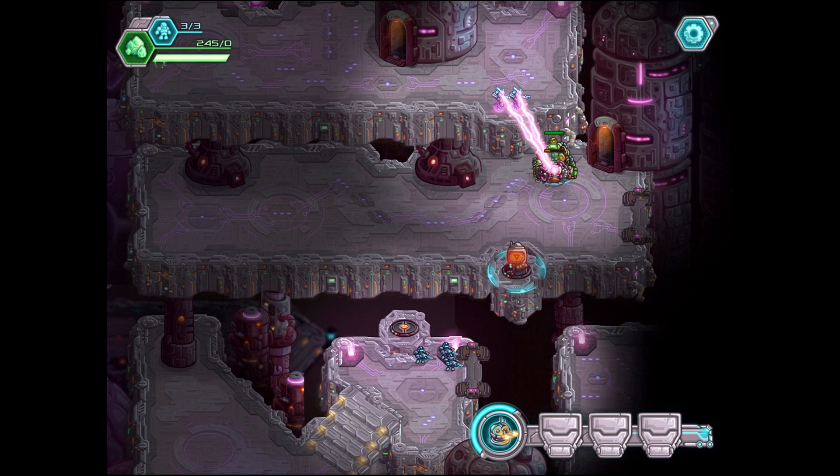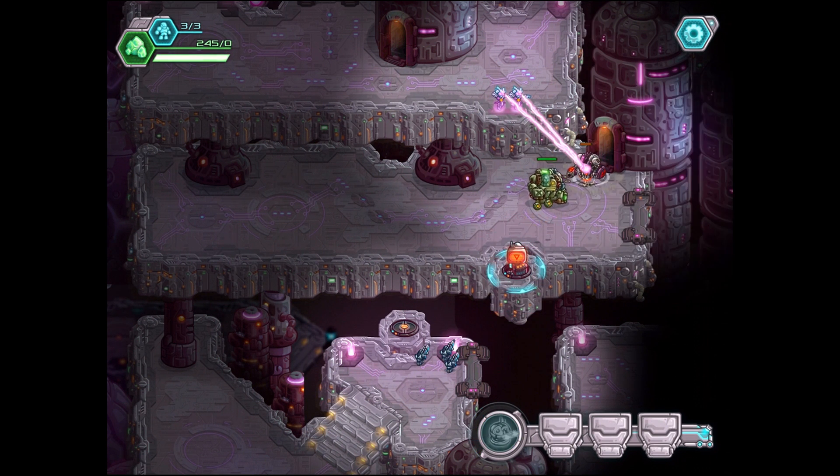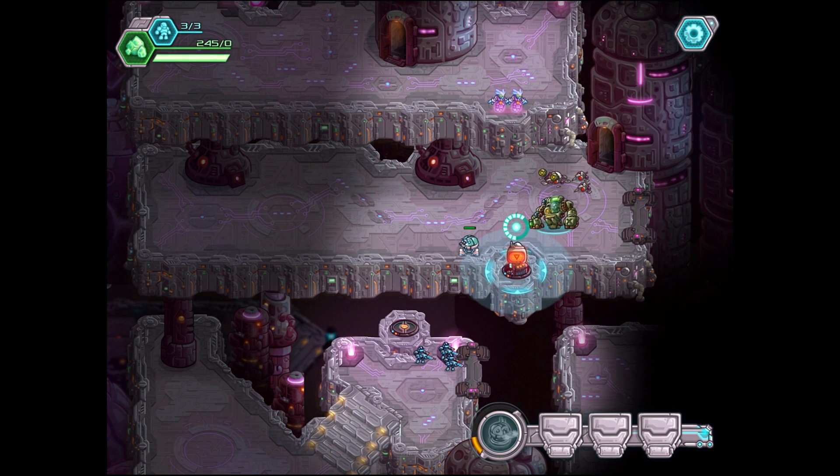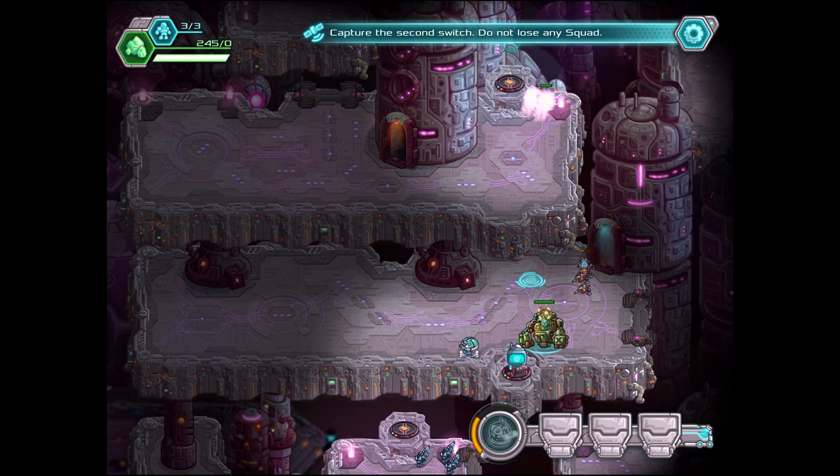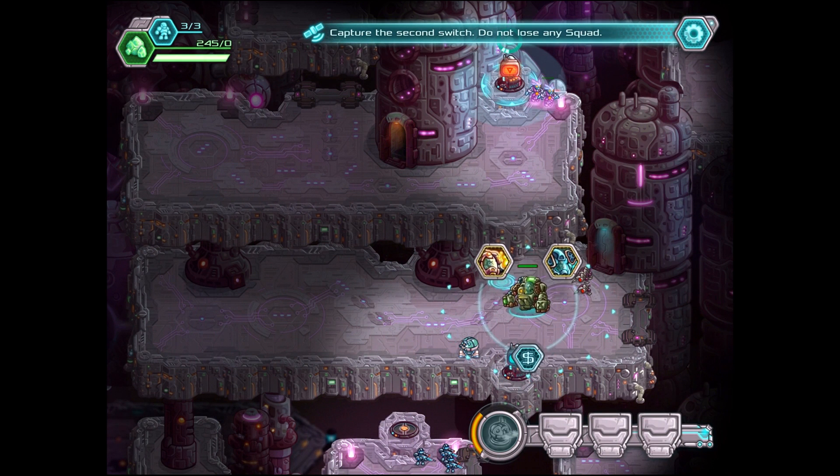Basically what we've got going on right now is we've got three different sections where our guys are located, and we're gonna have to switch in between these guys and use them to help each other out — that's the biggest issue with this. It's very difficult because you're only really allowed a couple different unit types that can attack in other areas. Guardians are a perfect example; they don't really do all that much to help out other areas, and you pretty much need to use them almost entirely in their own top area.